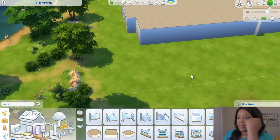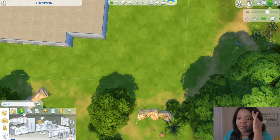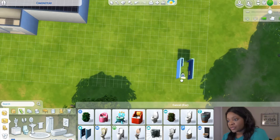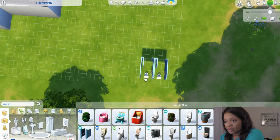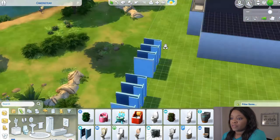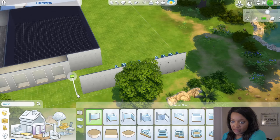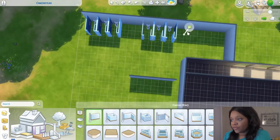This hallway could have bathrooms off the back. I want actual stalls — the university stalls are so big, so I'll use the skinnier ones. I want two sets of bathrooms: girl bathrooms and boy bathrooms. Wherever I put the kids area I'll have toddler potties. I'll skip three squares in the middle between the two sets and put three stalls on each side. Then I'll connect this part so when they come down this hallway they reach the bathrooms, with a family bathroom here as well.